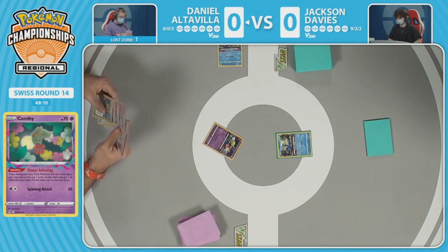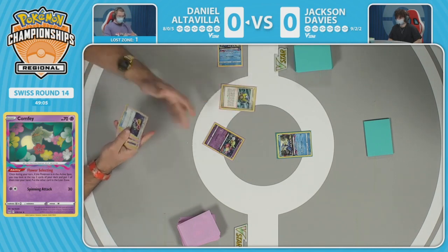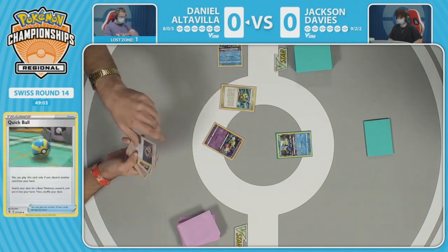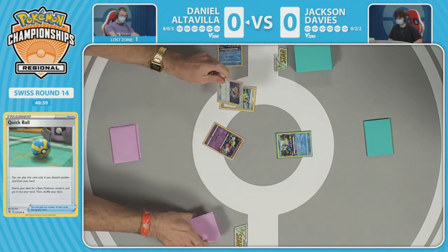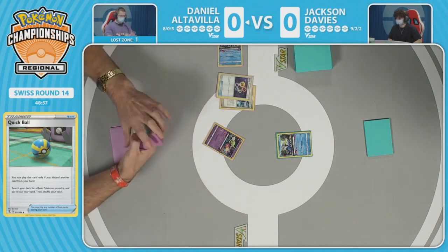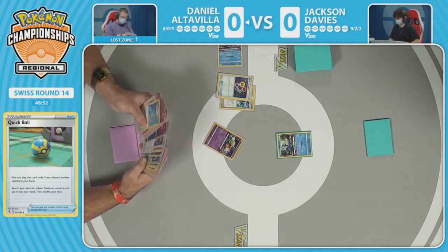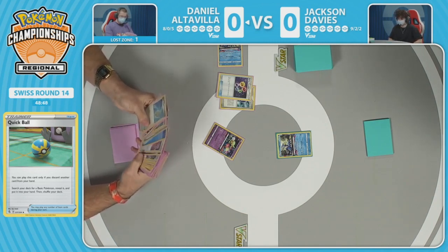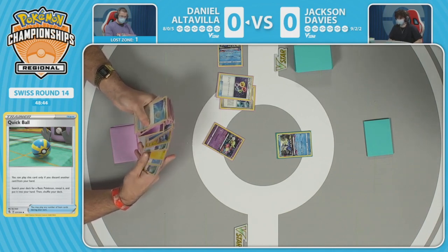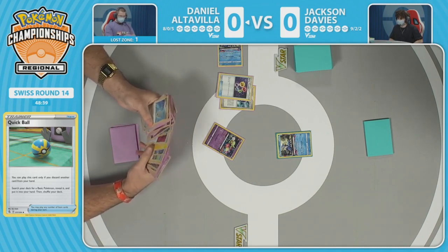Starting off with those tough flower selecting decisions. It's easy on turn three when it's like two Battle VIP Passes, but we're going to see the full gamut of world-shattering flower selectings — do I want my Colress or something to go to the lost zone? Quick Ball is played, discarding the energy recycler, looking through the list for a second Comfey and a way to switch out of the active.